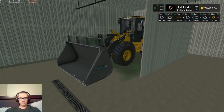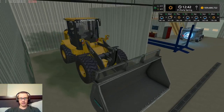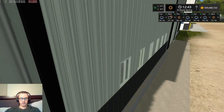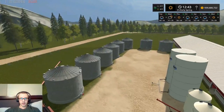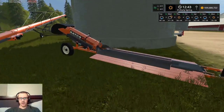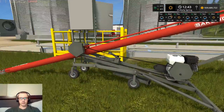We have a John Deere 524K payloader with a Random Mfg bucket — this is for moving silage as well as snow. Over here we've got eight of the twelve grain bins I placed — these are the 300,000-bushel bins — along with the Batco PS2400, International 845s, Batco 2085, and the second Dyak auger.